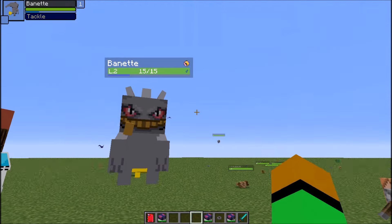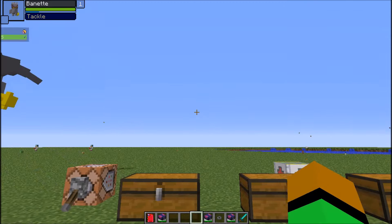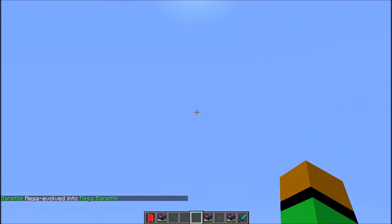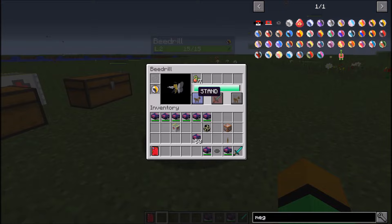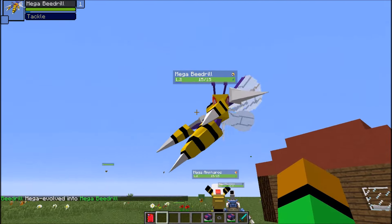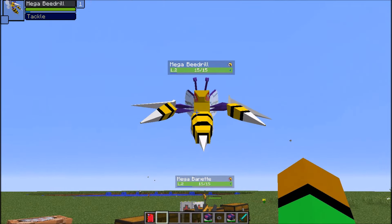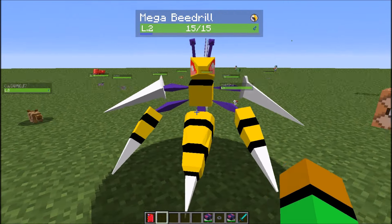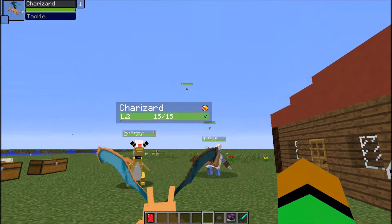Next we have Banette — creepy Pokémon, never used it on my team. His mega looks just like the game, pretty good model, I really like it. Then we have Beedrill — I was so hyped for this mega when it first came out in Omega Ruby and Alpha Sapphire. It's just freaking awesome. Not a lot of people used Beedrill but this has to be my fourth favorite mega — the model is amazing.